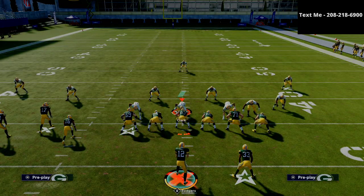That is the Gun Bunch Tight End. If you'd like a free sample of my e-book, text the word MADDEN to my cell phone number: 208-218-6900. There's a one-hour preview video in there so you can see what you think of the offense. The entire offensive scheme is available for just $15 — link is in the description. The Bunch Tight End and the Bunch are two of the best offenses in the game. I also have a full Jets e-book available. Thanks for watching — if you have any questions, just shoot me a text at 208-218-6900.